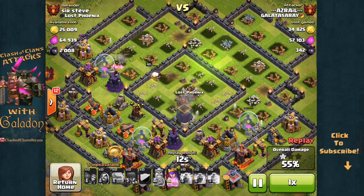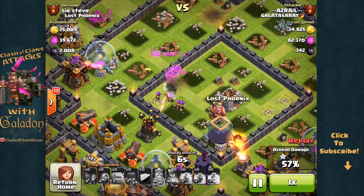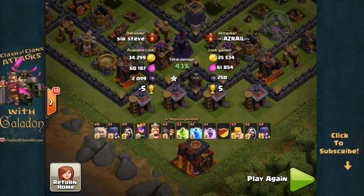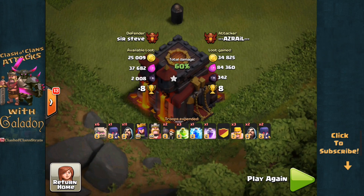There it is — untouched, unscathed, unharmed — the town hall is going to remain. This attack winds up with a big 55 or more percent victory, an easy star for percentage, but as the Archer Queen is the last unit to fall, the town hall is going to stay standing. That is going to cost this attacker 8 additional trophies — a lucky defense for Sir Steve of Lost Phoenix.